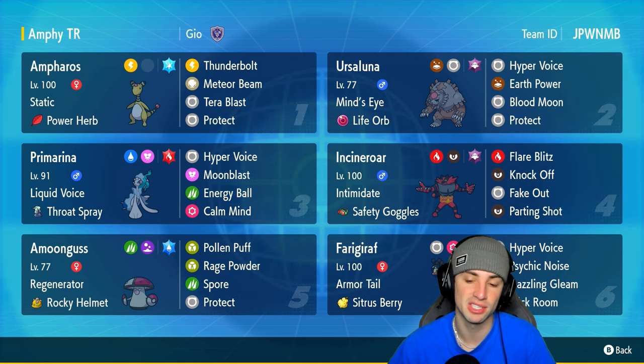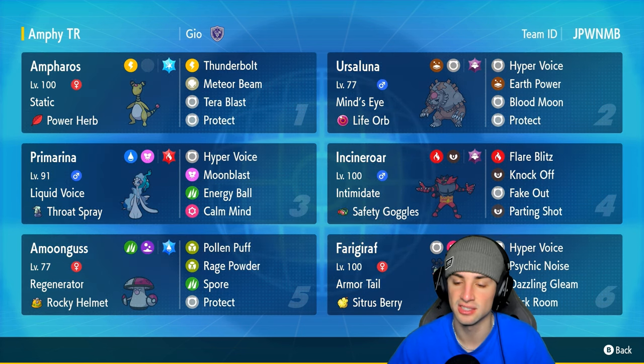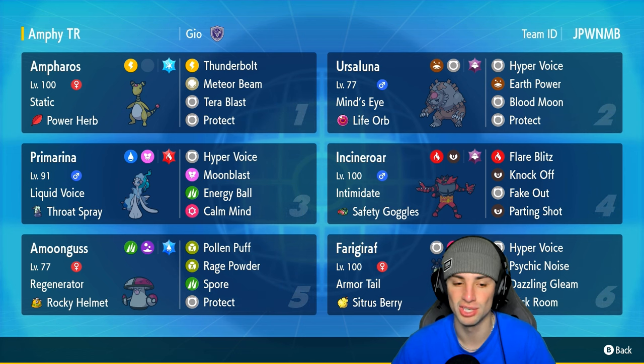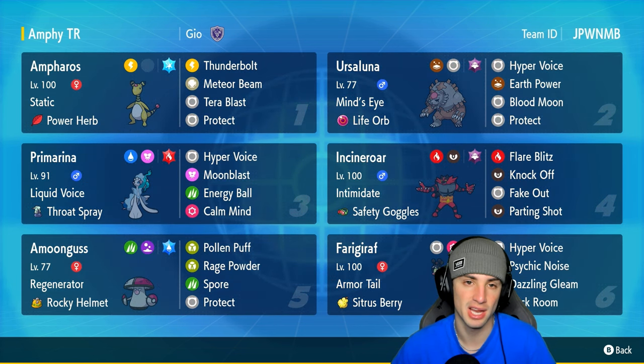Frigoraf is going to be our trick room setter with Armor Tail — one of the best abilities in the game — Citrus Berry as item, Hyper Voice, Psychic Noise, Dazzling Gleam, and Trick Room. The other Pokemon on today's team are Ursaluna, Incineroar, Primarina, and Amoonguss. Amoonguss is obviously such a good Pokemon due to its supporting moveset, but it also really thrives in trick room because it's super slow, and you can put Pokemon to sleep from there. Ursaluna is another super slow Pokemon, but this one is more for attacking — it's like an absolute truck with Life Orb, running Hyper Voice, Earth Power, and Blood Moon.